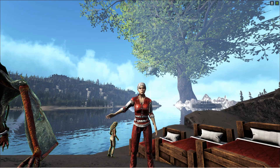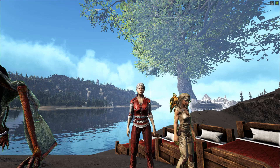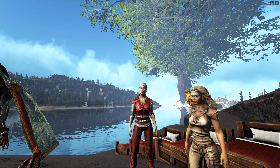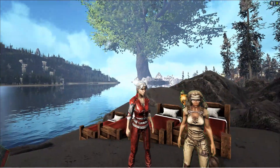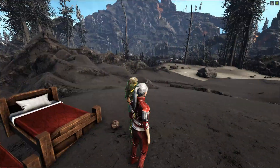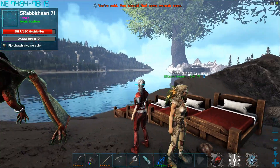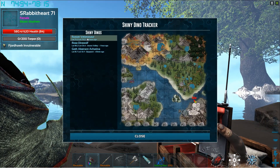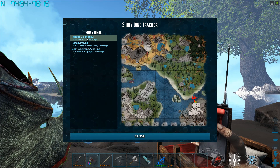Hey everyone, it's Zadira and Steffi, and we're so nervous — we're over here at the volcano! Welcome, we are on the new four-door map on the Mystic Mayhem server. Steffi's putting down beds because we're about to do something dangerous. I didn't even bring my hawk, but anyway, we found shinies on our map, and we saw this russet velonasaur, and even though it's an extremely dangerous area, we thought we'd come over and check it out.